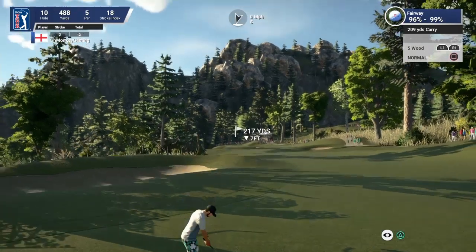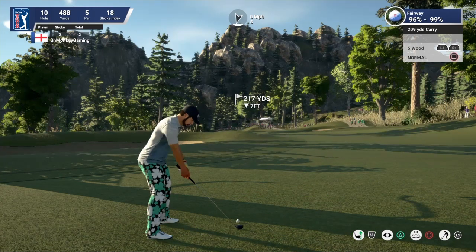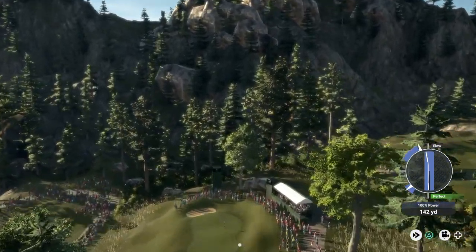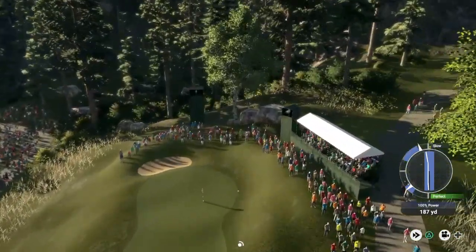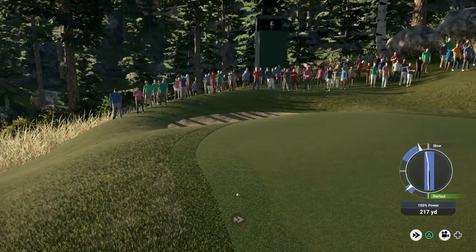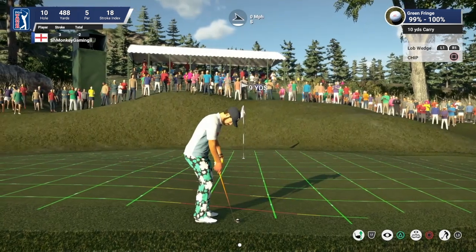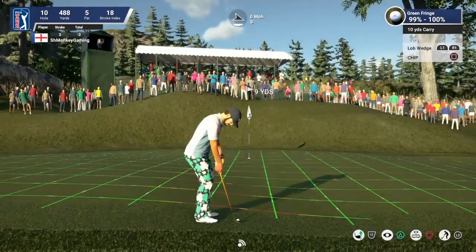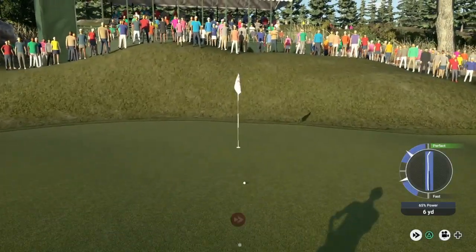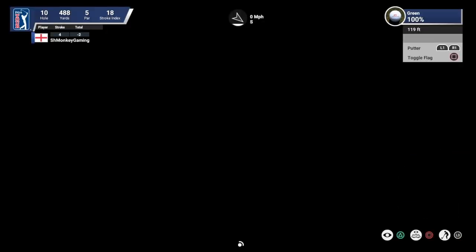I'm going to go over five wood, add a bit of loft on that to hopefully reduce the bounce a little bit. It's swooping right a little bit — not too good. Could bounce out of there. That's a bad bounce. It's nice and flat where it is though. I'm going to go for a little dink. I'll take that — that's alright, we're alright guys.